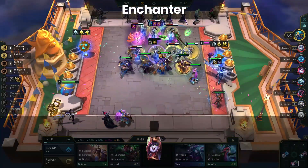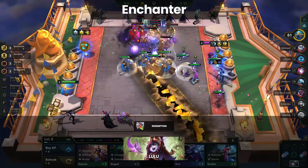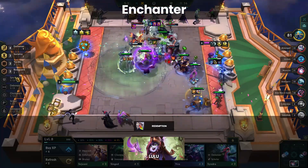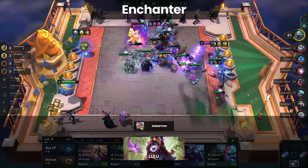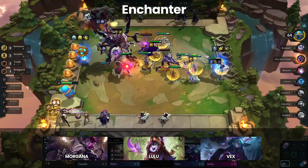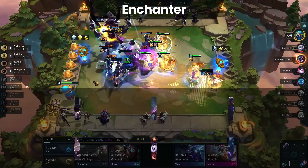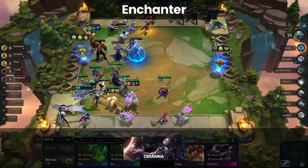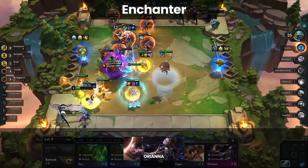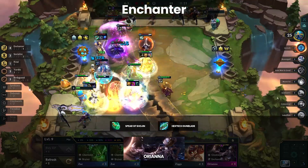A more common variation for Enchanters is Lulu Redemption, though stacking Redemption was just hotfixed. Previously, the damage reduction of Redemption was stacking when it shouldn't. That said, having one or two Redemptions on Lulu is still quite good because the item heals for a lot on an Enchanter. The basic build in this case is Lulu with Morgana and Vex frontline, Orianna and Ahri for damage in the backline, and Senna for additional damage on the Socialite Hex.